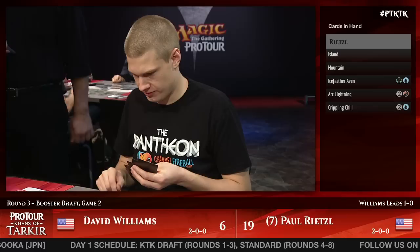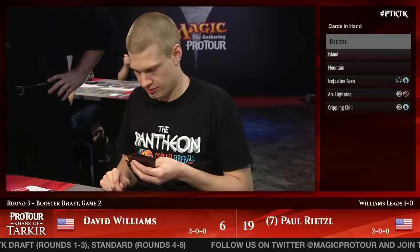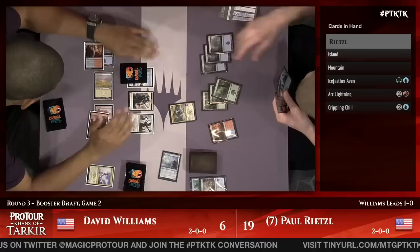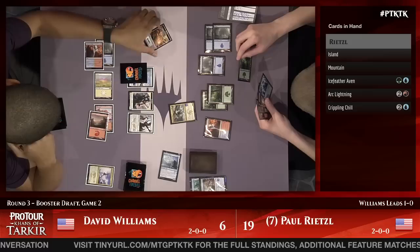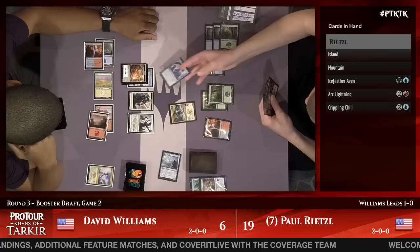'I'm going to block,' he says. Rietzel, if he attacks and Williams falls to one, Williams is just dead to Arc Lightning. Rietzel can Crippling Chill the 4-4, attack, and that means Williams has to block with everything to not die to Arc Lightning. Another Snowhorn Rider in the meantime — the active one gets into the red zone. You have to block with the Horde Chief — not blocking with the token doesn't do it.